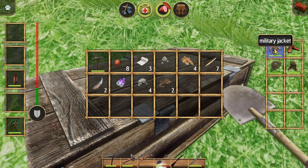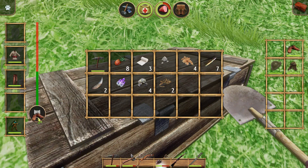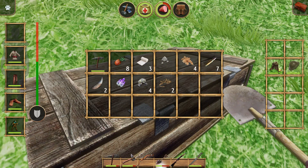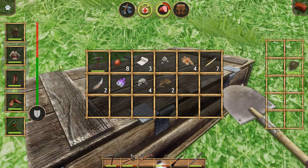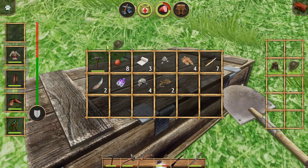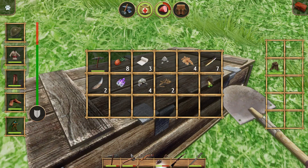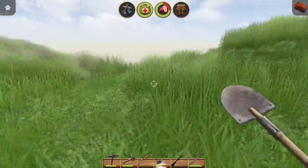Oh sick - military jacket! Military boots! Hell yeah! What's this? Military helmet! Military cap! Let's check my armor - goes to about the middle of the sleeve. Oh shit yeah, that's way better! But I'm still gonna take the hat. Hell yeah, this is freaking awesome!